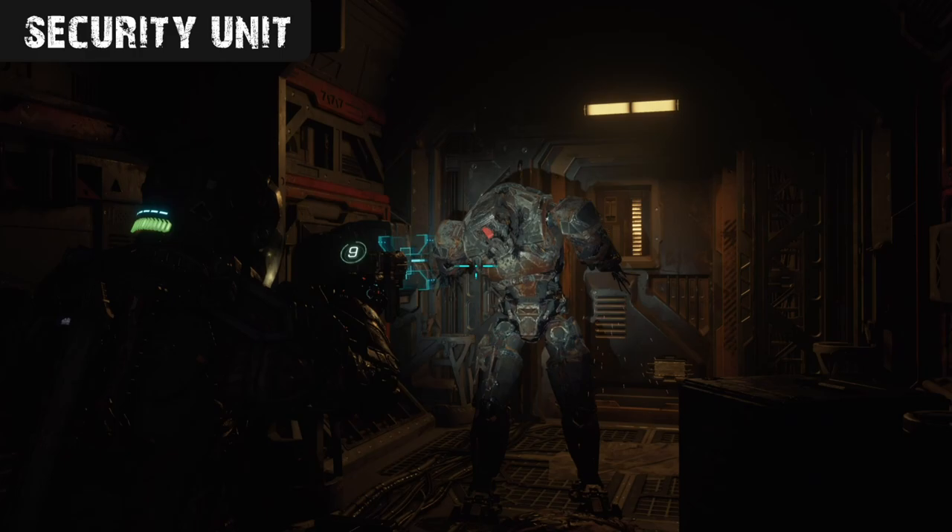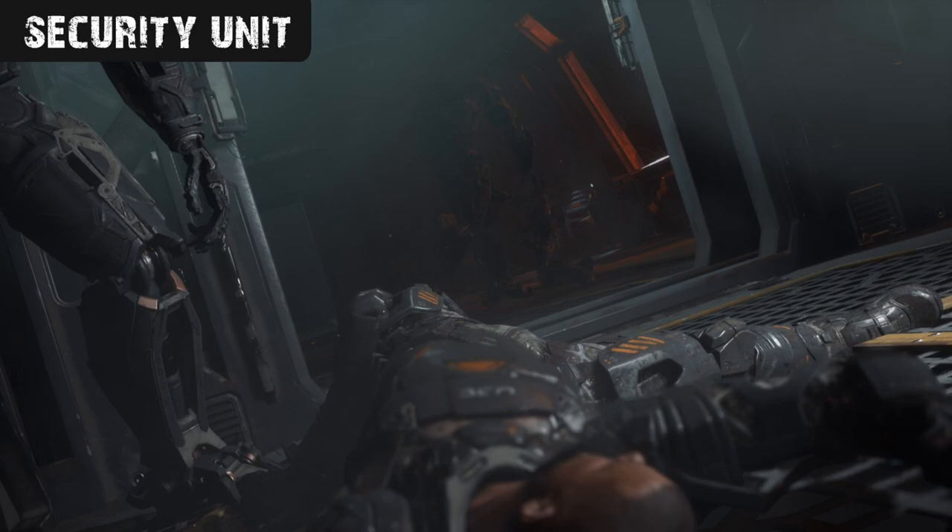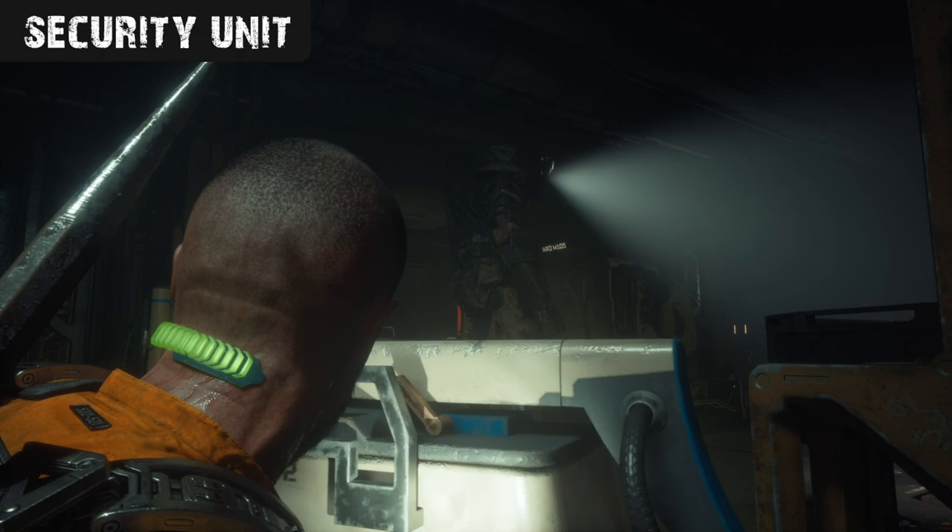Along your travels throughout the prison, you'll find a lot of units that are non-functional and partially destroyed, wrecked by the outbreak and the riots of the inmates and biophage creatures. Active units are fairly uncommon and only actually appear a few times during the game, several of which are during cutscenes. But when they do, they can be one of the most dangerous things in the whole game if you're not careful, having the ability to kill you instantly over pretty much all ranges.